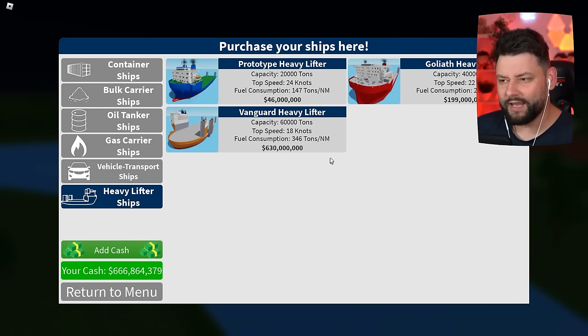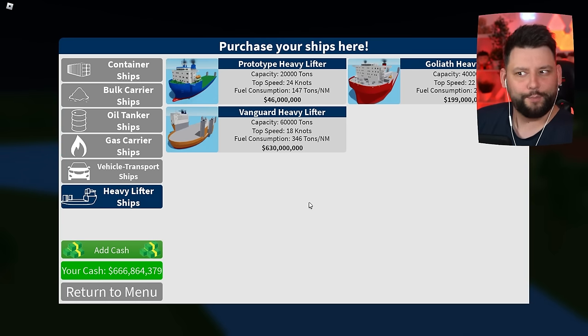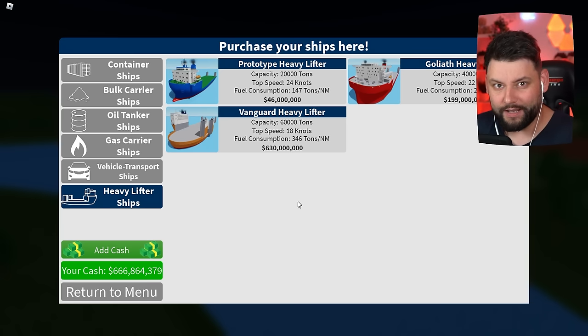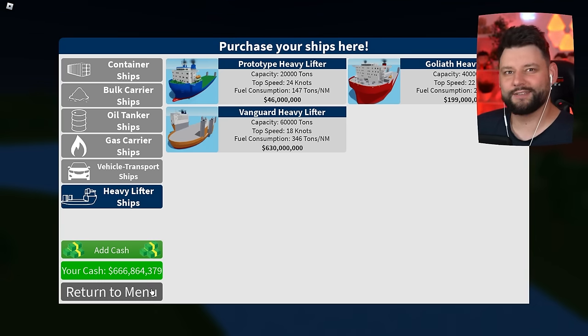From what I understand about this brand new update, you're meant to carry other ships with these ships. I don't know whether they're other player ships or whether you go to a dock, pick up a ship, and transport it to a destination. I don't actually know what you're meant to do with this or how you're meant to make money with it. It's all very interesting.